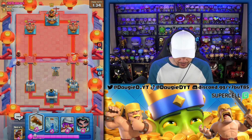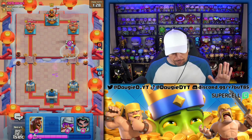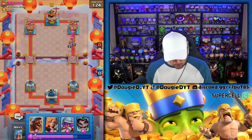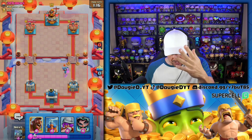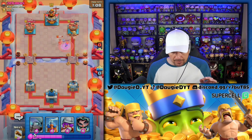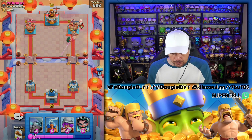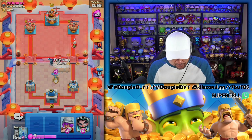I'm going to let this go and go Mini Pekka. He goes Fireball — what was that? I think he was trying to anticipate. I don't have a whole lot I can do here, so I'm going to wait to see — he's got Minions and Bats. I'm going to Zap the Bats. I don't want to use the Musketeer or the E-Wizard yet — obviously they're great counters for the Balloon. He goes Bandit — we're going to have Mini Pekka for the Bandit and get so much work done there.